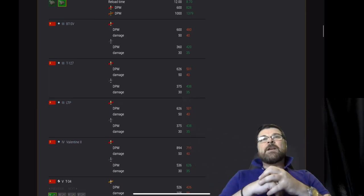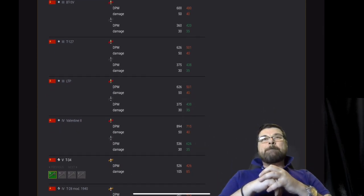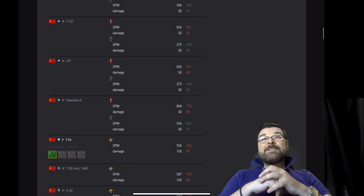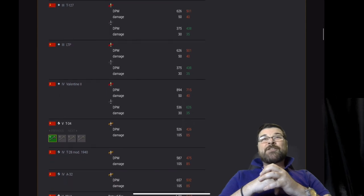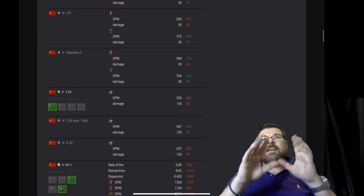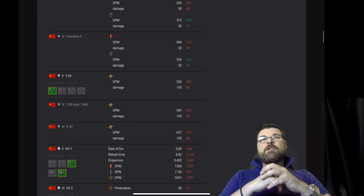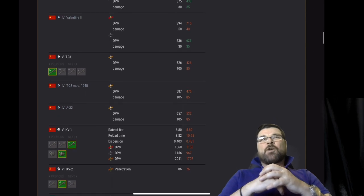T34 has been nerfed on its HE DPM and damage. T28 mod 1940 has been nerfed again on its HE damage and pen. Same as the A32 tank — nerfed, not surprised. Then the big talking point: KV1 — rate of fire down, reload time down, dispersion down, DPM down across all shells, and it's also got an armor nerf as well.